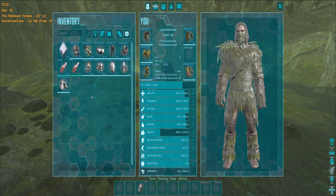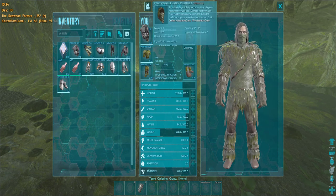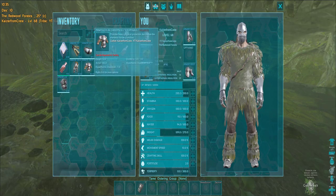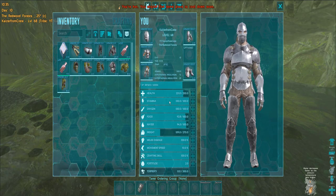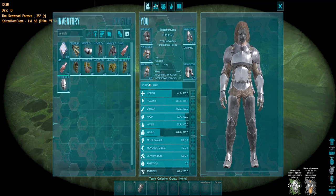If you put on a gas mask you will take no damage at all — no damage. But it's a level 85 item and also not so easy to make early game. Let's switch back to the flag: 30 damage. Now the gas mask: no damage. This is the ultimate item to survive in the swamp cave.